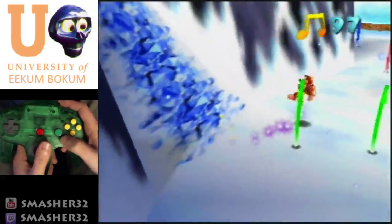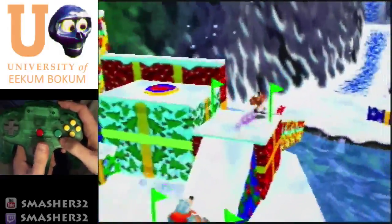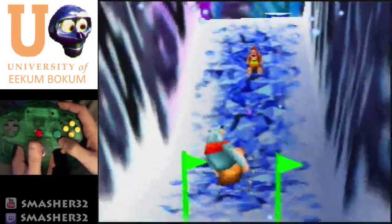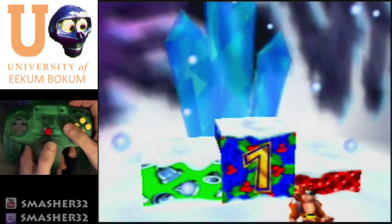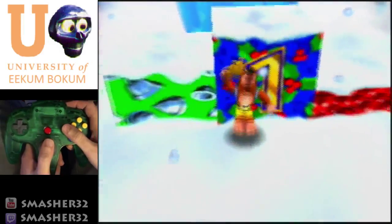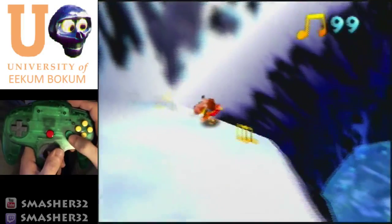We're going to grab this note now just to allow the rubber banding to kick in a little bit more. Try and pass him — and right at the top we're going to jump down, forget all those other feathers, grab that note, and race to the finish. And bam, that is the second race. From here, just grab the jiggy using the rat-a-tat rap. Make sure you actually grab it. We should only have two more notes to grab — just these two right here.